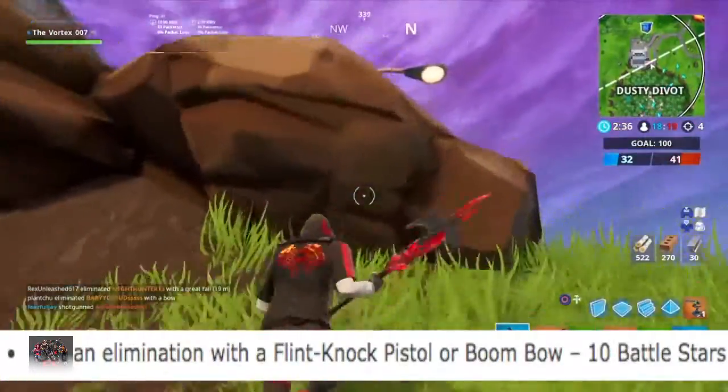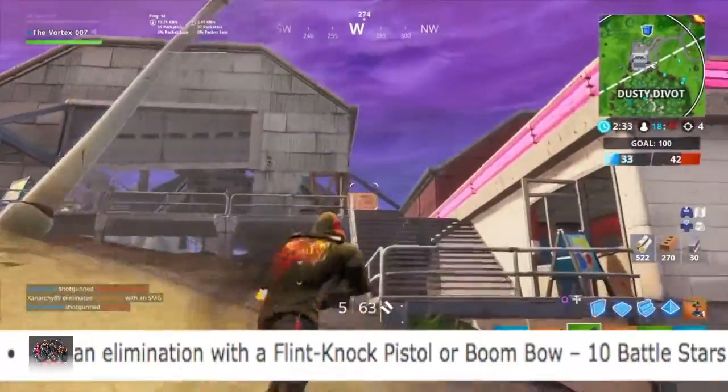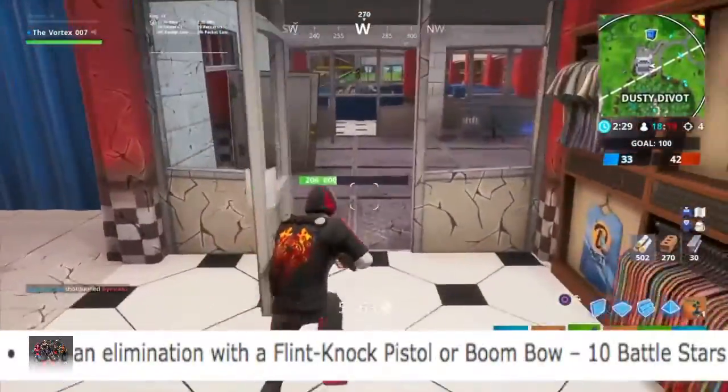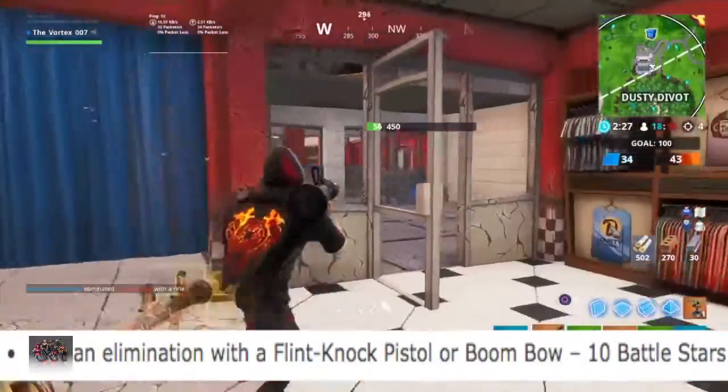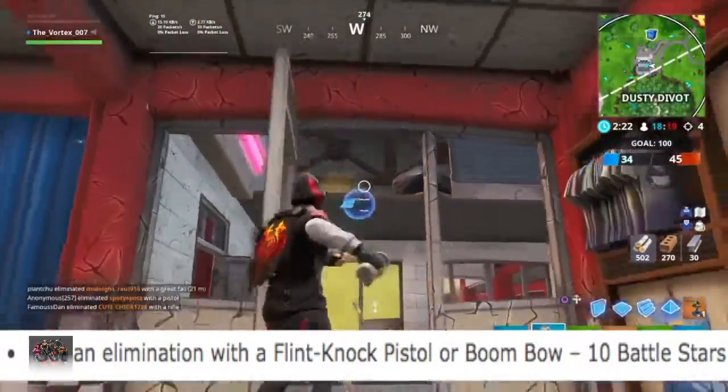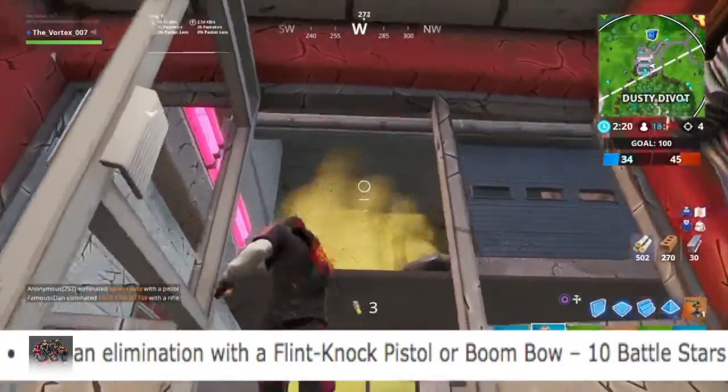The next challenge is Get an Elimination with a Flint Knock Pistol — or as I like to call it, the Yeet Pistol — or a Boombow. Basically, all you have to do is use the Flint Knock Pistol or Boombow. These might be a little tough, so the best way is to use other weapons to get the enemy's health very low and then finish them off with that weapon.